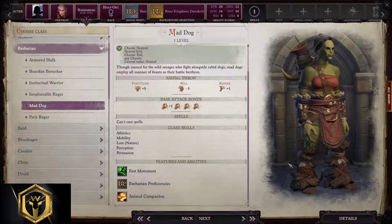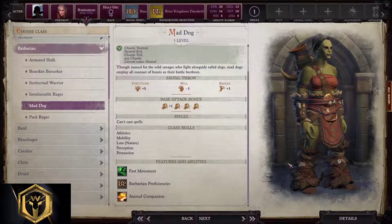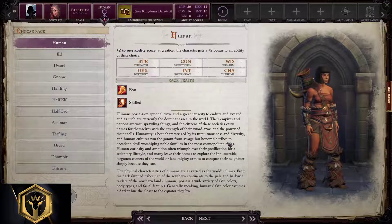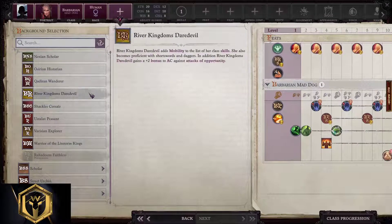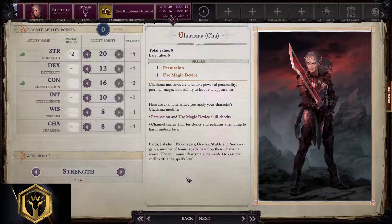Mad Dog barbarian starting build: you play as a mad dog while having a rabid dog as a companion — mad team, jokes aside. This is the animal companion barbarian; nothing special about it, but it could be even OP at the start of the game. Proficient with all types of armor and weapons; rage buffs them up even more. Races: human and half-orc. Background: Daredevil, Shackles, Linnorm Kings — all valid. We'll go with Daredevil. Ability points: 20, 12, 16, 10, 8, and 8.